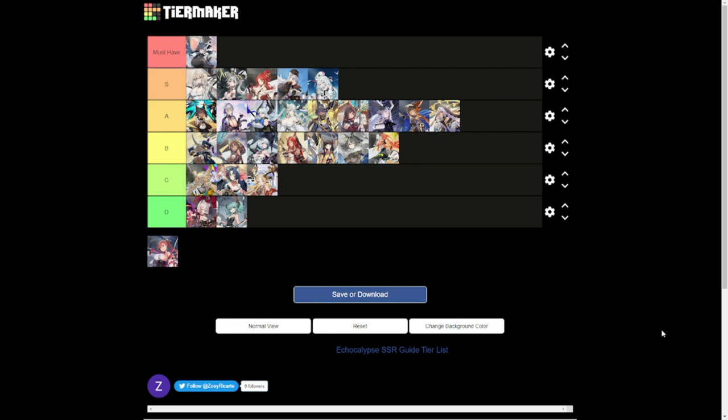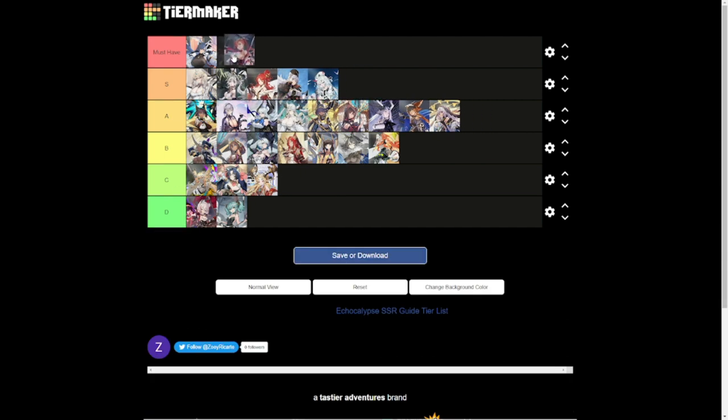Now for the Must-Haves. First is Fenry — we're lucky to get her for free. She used to hit all enemies but now hits four random enemies, deals additional damage to targets below 50% HP, gets an additional hit, and increases attack for the first three rounds of battle. She's a must-build, and we get her free, so do it. The other Must-Have is Ican: she deals damage to all enemies, has true damage, and a crit buff. Fenry and Ican together — you will never go wrong.